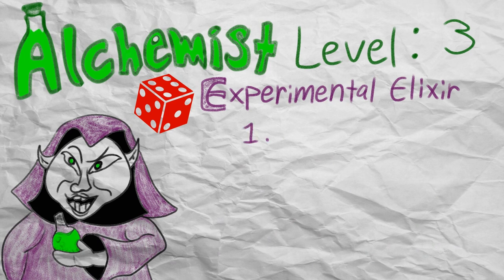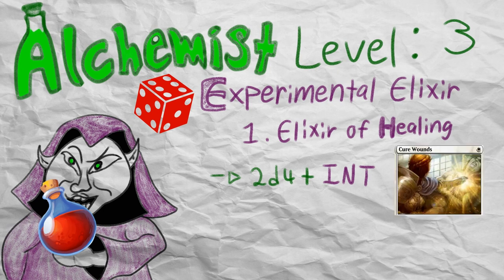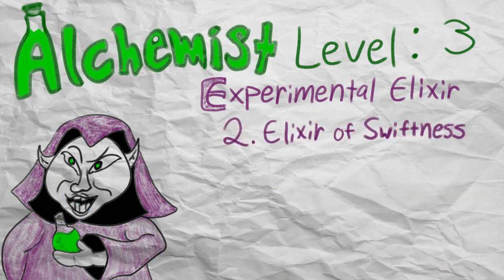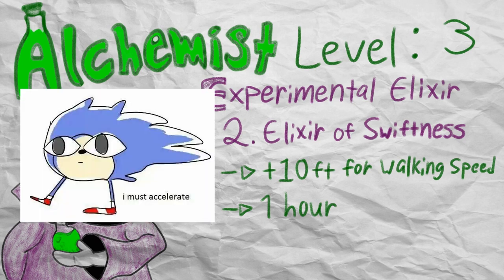The Experimental Elixir table from Tasha's Cauldron has 6 effects of varying usefulness. If you roll a 1, you get a healing elixir, which is slightly better than a standard potion of healing, restoring 2d4 plus the Alchemist's intelligence modifier, which on average is roughly equivalent to cure wounds, except it's a potion, allowing you to give it to someone else to hold onto, or having them use their own action to heal themselves, or administer it to someone else that needs it more. If you roll a 2, you get a swiftness elixir, which is a plus 10 to your walking speed for 1 hour. This is probably not going to be that useful in most situations, unless you have a specific ally that can make the most of enhanced mobility, but the hour-long duration is fairly nice.